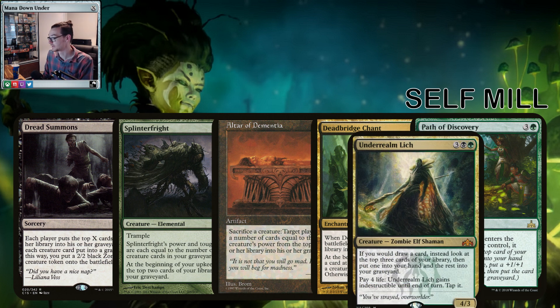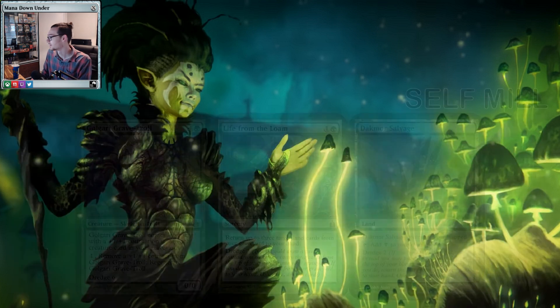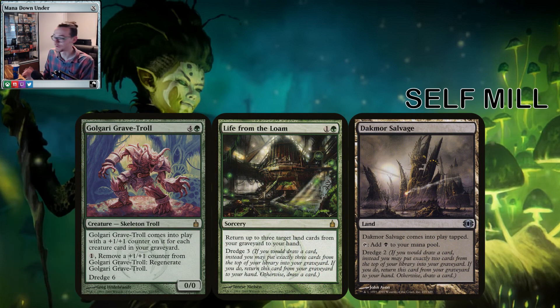The new Underrealm Lich from Guilds of Ravnica — it's like Black Sun's Brainstorm nearly, that's the way I think of it. Great card, helps fill up that yard real quick. Dredge is a thing — you can totally go dredge. Grave Troll, good enough to be banned in Modern, good enough for Commander. Just a constant threat through the game, nice and big. Life from the Loam just keeps our lands going — can't really go wrong with Dredge.